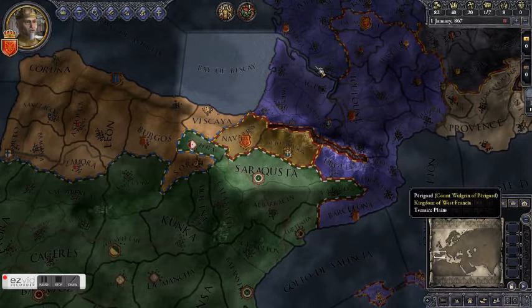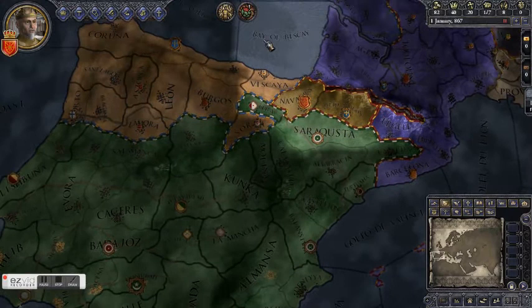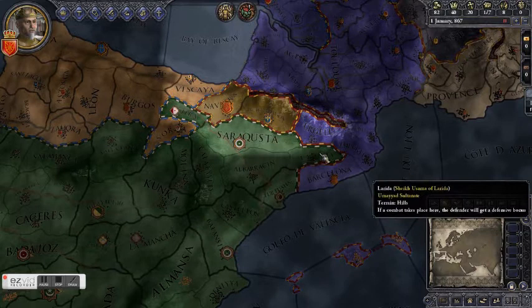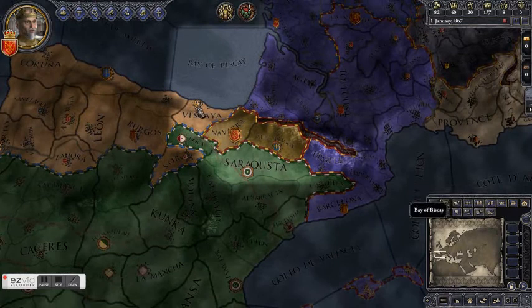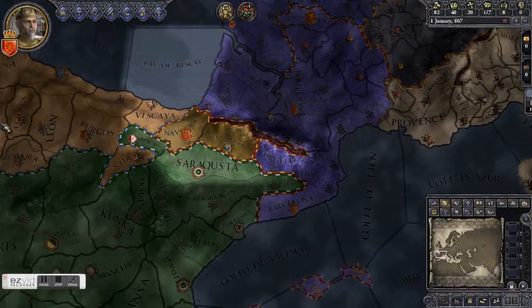We want to expand our realm so that we have enough space that we don't have to worry about getting wiped out through a sudden treachery. The main way to expand is through war. You can also expand peacefully through manipulating inheritance laws, but that's really a crapshoot — war is at least certain. However, you can't just declare war on somebody because you want their stuff; you've got to have a good reason, what's known as a casus belli, a cause for war.